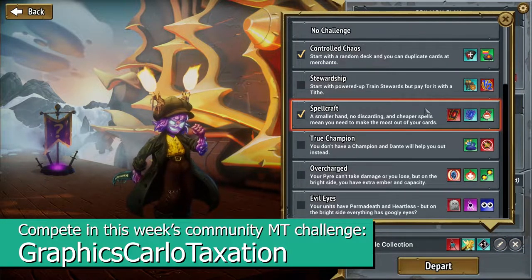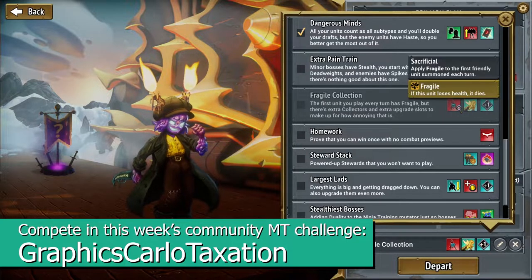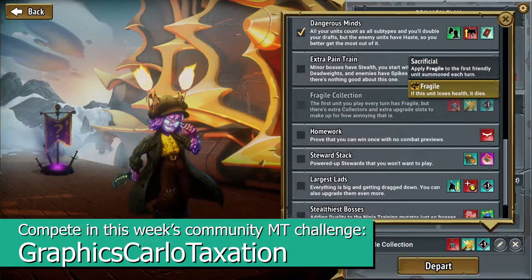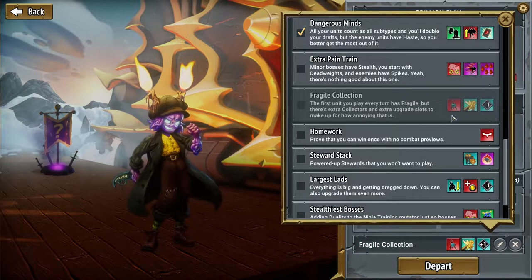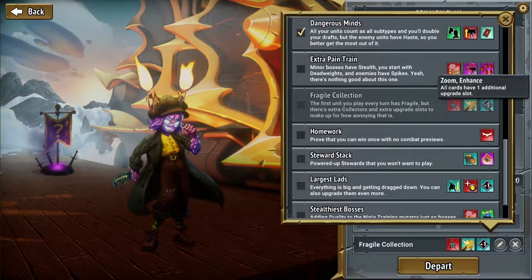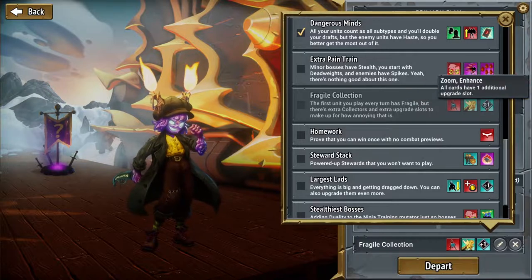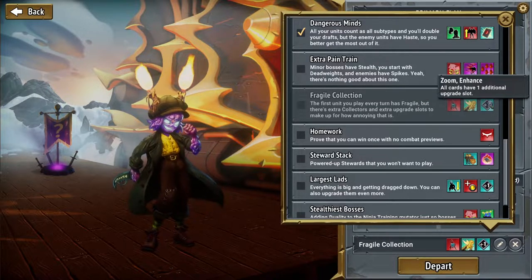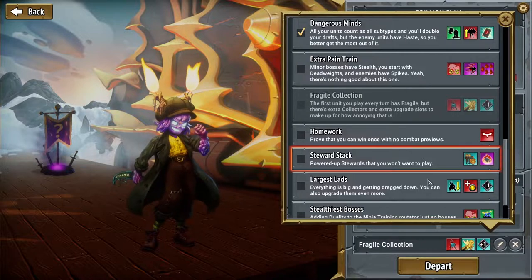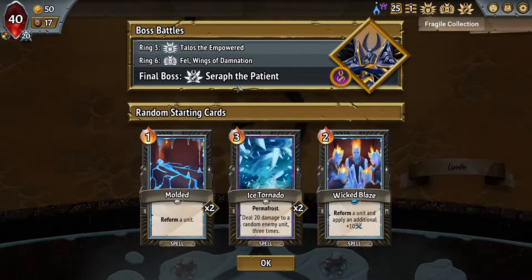So with Little Fade, I'd like to potentially knock out one of these challenges. The one I'm eyeing the most is Fragile Collection, because Fragile is a really fun mechanic that really makes you rethink the way you have to play units and the order in which you play them. The Return on Investment and Zoom Enhance could lead to an over-balancing of the weakness. I think these two together will allow you to get really, really strong. So I'm going to take Fragile Collection and just go with Random — throw it to Fate, take whatever we get.